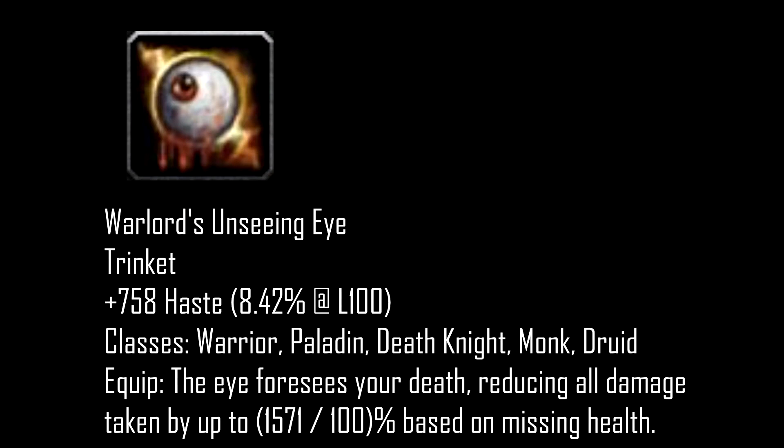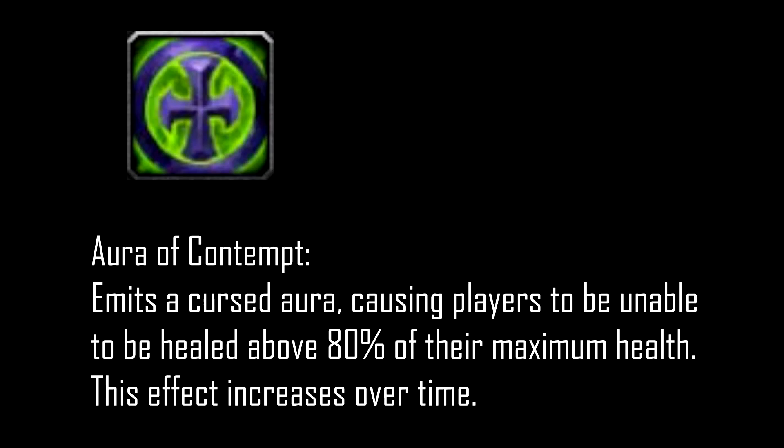I also highly recommend you get the Warlord's Sanctum Eye Trinket for this fight because it's super strong, especially during the second phase when Aura of Contempt kicks in.